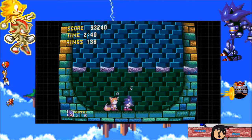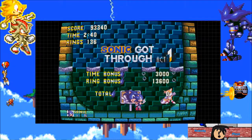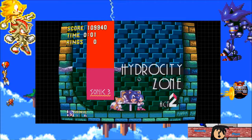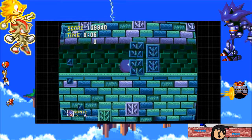The mini-boss for Act 1 of Hydra City Zone — as you just saw — if you can get used to how Sonic jumps in the water, he is probably the easiest boss for you to deal with, next to the one from Launch Base Zone. You really just have to hit him five times and he gives up on life.